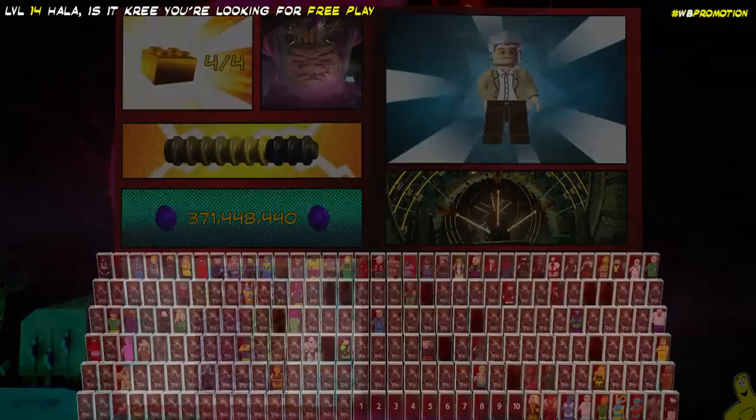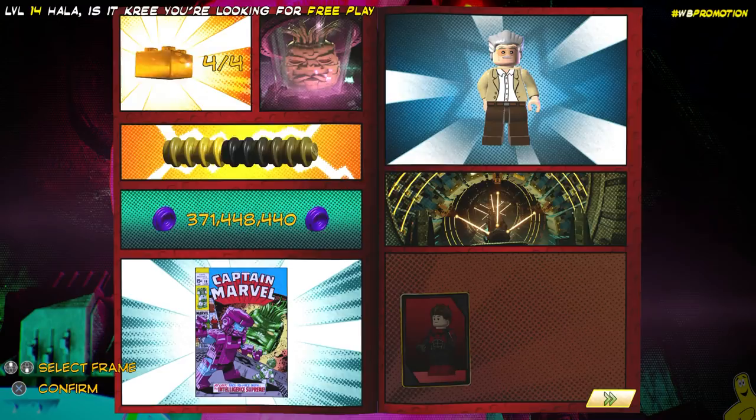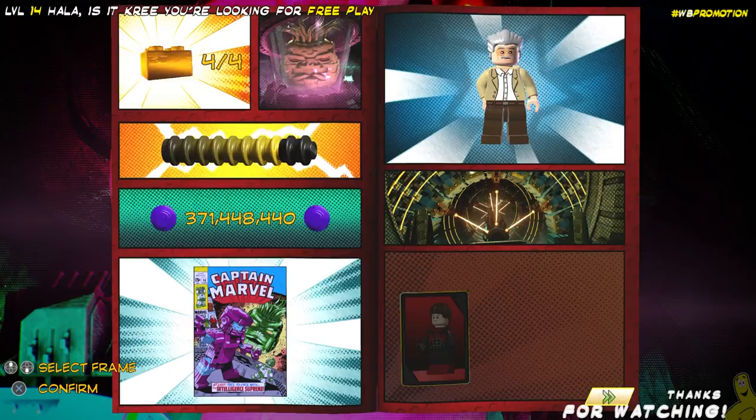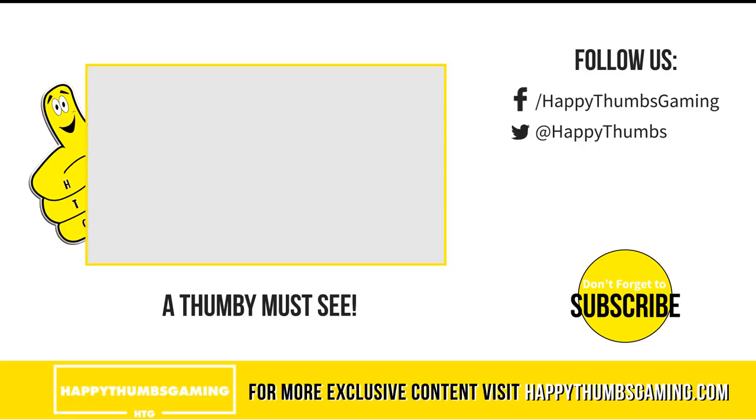We got the Captain Marvel comic, which we'll check out at a later date once we get them all. Last but not least, we do collect the character token for Inferno — we'll go ahead and add him to our collection. Well, not quite — we still got to purchase him and a handful of other characters. But we've got lots of studage thanks to our 3,840 multiplier from our pink bricks. That's going to wrap it up for LEGO Marvel Super Heroes 2 Level 14. Hopefully you've moved on to the next video where those collectibles are. If you haven't already, check out the Thumbie Must See. As always, until next time — see you.